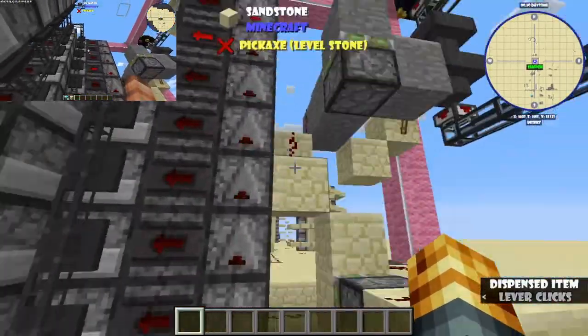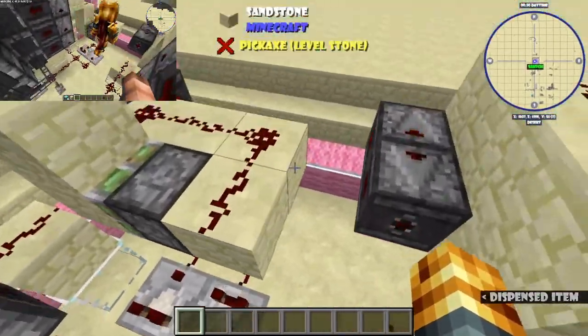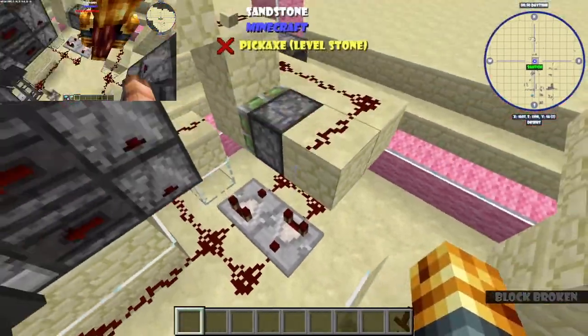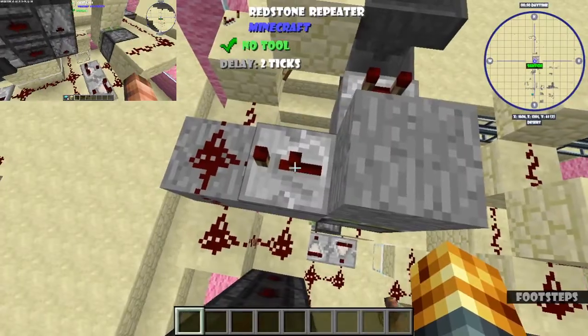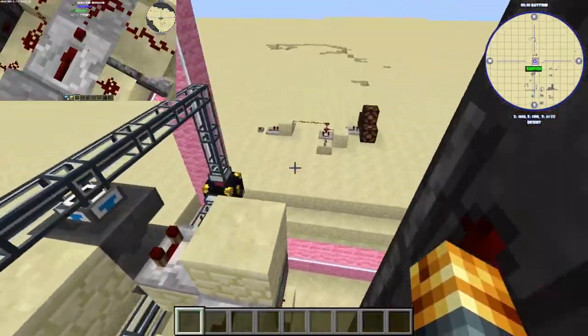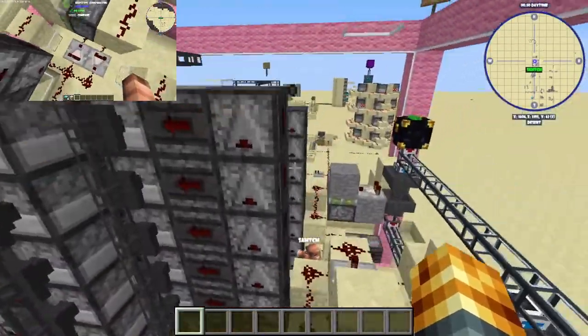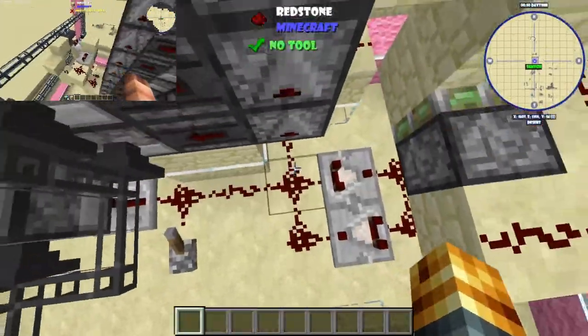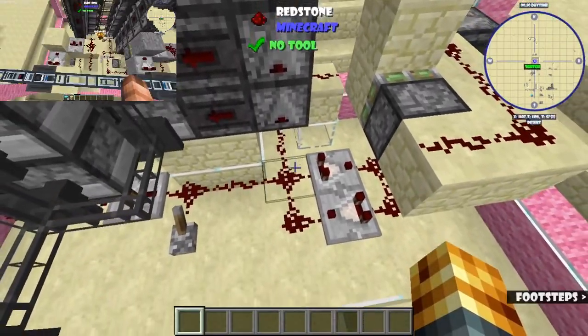You can see that we're using a lever, because this doesn't quite work yet. I think this pulse extender might be in the wrong place, and I think I need to change this up. We will see when we build it in the survival world. But yeah, this is basically just an observer tower. This is how the whole thing works — these are really useful, you guys will love these if you've never seen them before.